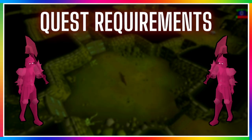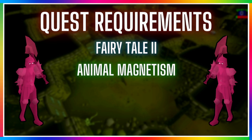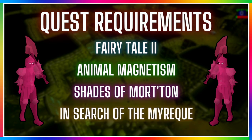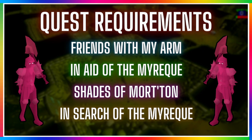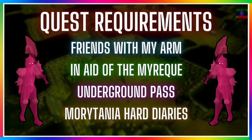For quest requirements: partial completion of Fairytale Part 2 to access fairy rings; Animal Magnetism for Ava's backpack; Shades of Morton for access to the Shades of Morton minigame teleport; In Search of the Myreque for the Myreque hideout shortcut from Canifis to the Hollows; Making Friends with My Arm to build the fire of dehumidification in the swamp to negate ghast effects; In Aid of the Myreque for bank access in Burgh de Rott; Underground Pass for the Iban staff if you lack a trident. Finally, completing the hard Morytania diary gives unlimited teleports to Burgh de Rott and 50% more runes from every Barrows chest — very important for increasing your GP per hour.